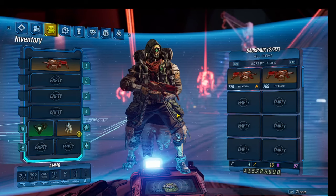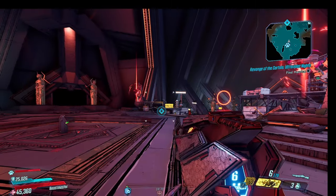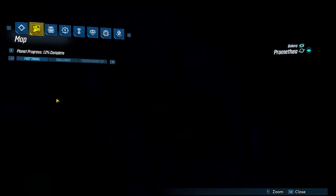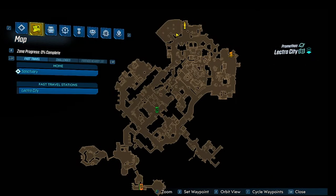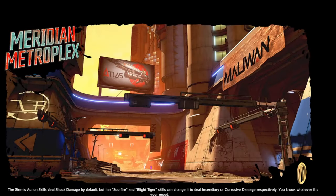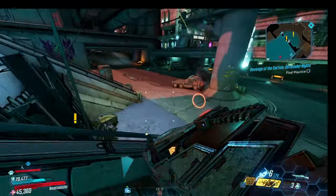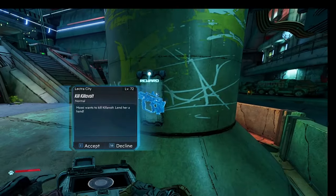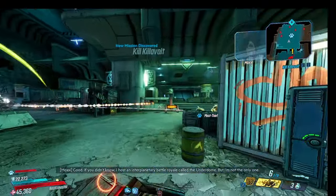Now that we have our weapon and class mod, it's time to farm Killavolt for his precious Monarch. Unfortunately, Killavolt is the final boss of a side quest which is not completed on fresh level 72 boosted characters. Luckily, his home zone of Electro City on Promethea is already unlocked. Head there and use the travel door to the Meridian Metroplex. From there, head straight and you will see two quest objective markers — the further of the two is the Kill Killavolt quest. The quest is pretty simple; it does require some combat and some parkour. You don't have to do it on Mayhem 11 like I did, but you might as well use our new fun gear.